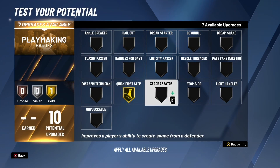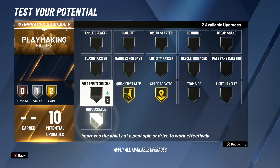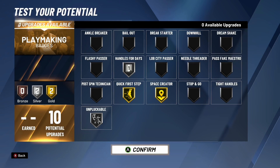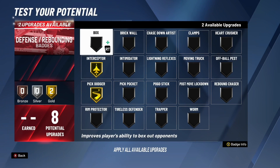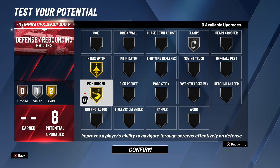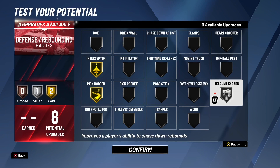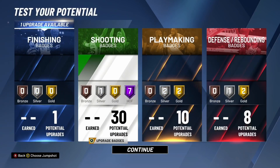For playmaking badges I have Gold Quick First Step, and when I get the rest I'm gonna put Gold Space Creator and probably Silver Unpluckable and Silver Handle for Days so you lose less energy. For the eight defensive badges you're gonna need Pick Dodger — you can put this on Gold. I have Intercepted on Gold already, and you want to put Clamps on Silver. If you're gonna play with a lockdown a lot, you can put on Rebound Chaser and crash for boards.